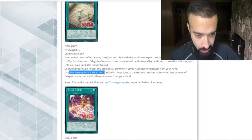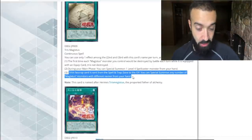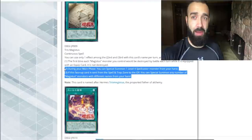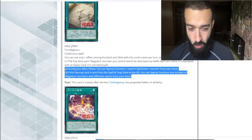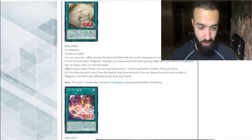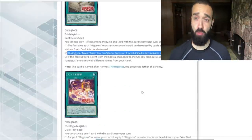If this face-up card is sent from the spell and trap zone to the graveyard, special summon any number of Magistice monsters with different names from your hand. This is actually pretty damn good. And I'll tell you why — you could get three specials. Let's say you have a hand of a few Magistice monsters — oh my god, this is actually really good. So you summon a random Magistice monster, let's say you summon the one that adds a spell or trap — so you add this one.